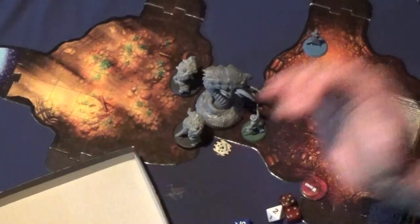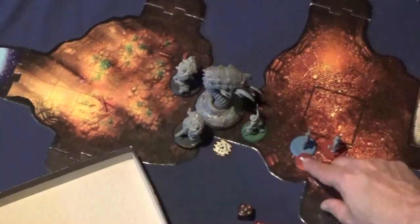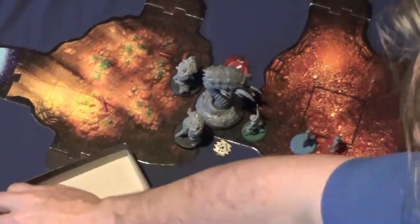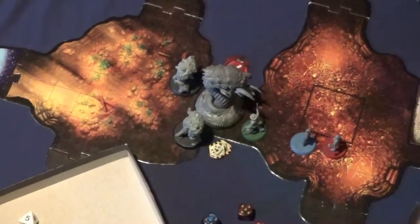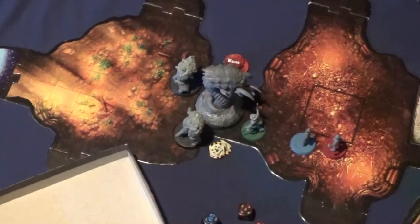Bechamel moves — gets a 4: 1, 2, 3, 4. She rolls to hit and gets one hit. Damage — that does put another stun. So damage does, well, he's a 3 defense, so a 5 does 2 wounds. Not a lot, but we're chipping away. He had 25 health and we're at 13 — halfway. Bechamel needs to roll better. She needs to make her terror test — she takes 2 more points of sanity, which is 6.